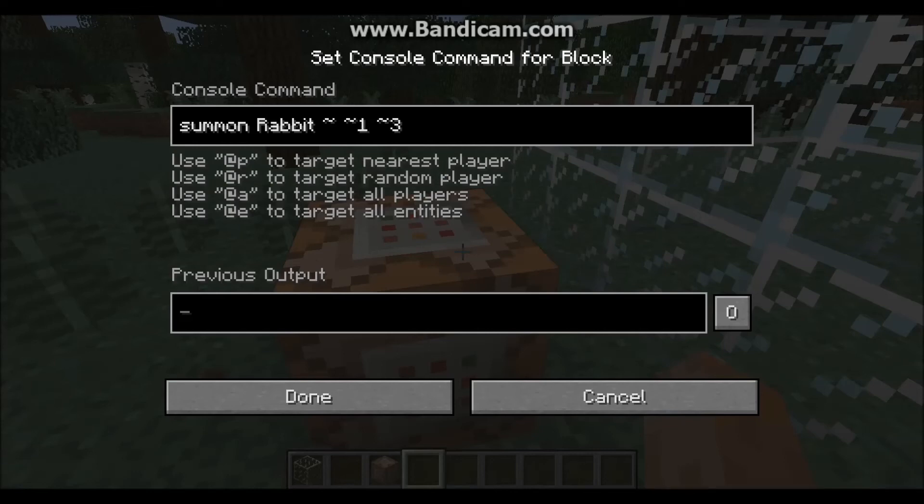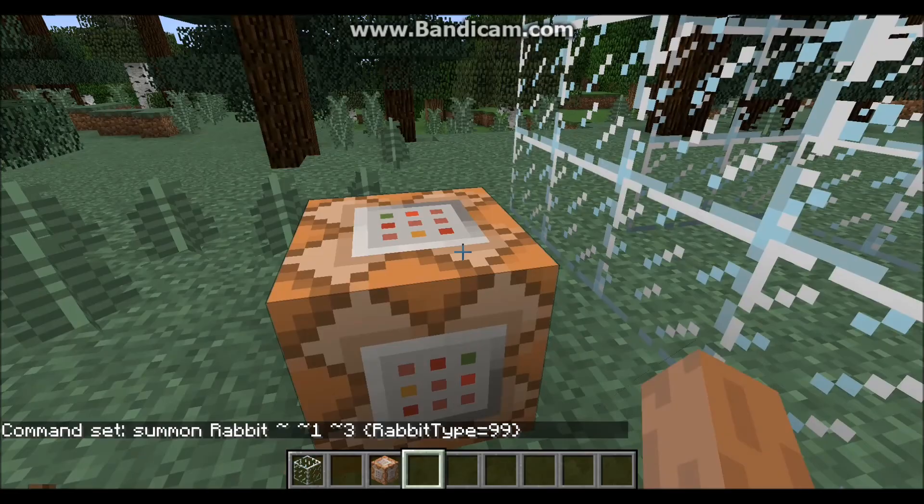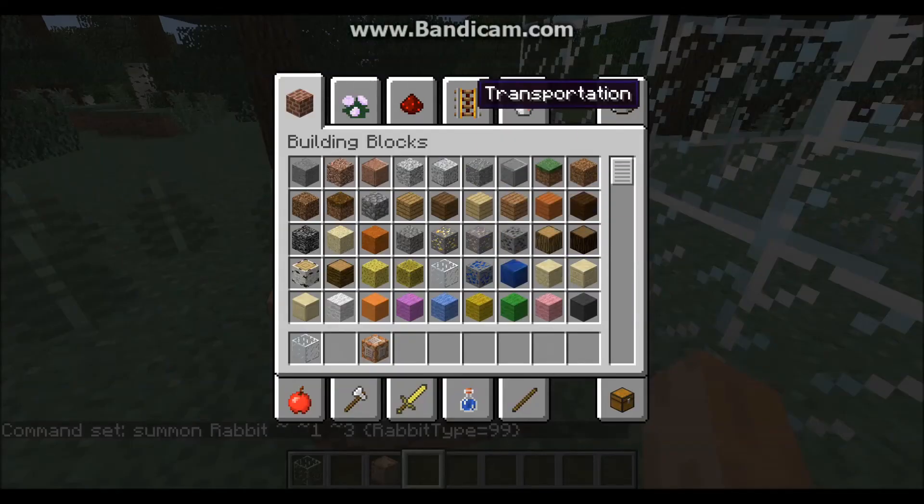Before you're done — don't say it didn't work — you want to put one of these fancy curly brackets and type in capital R, 'RabbitType', then equals 99, and then close the bracket. It's either colon or equals; I'm going to try both.